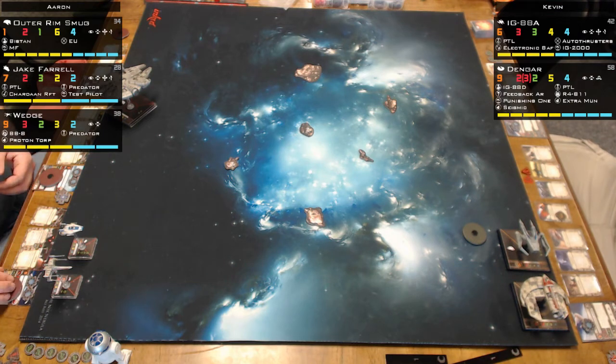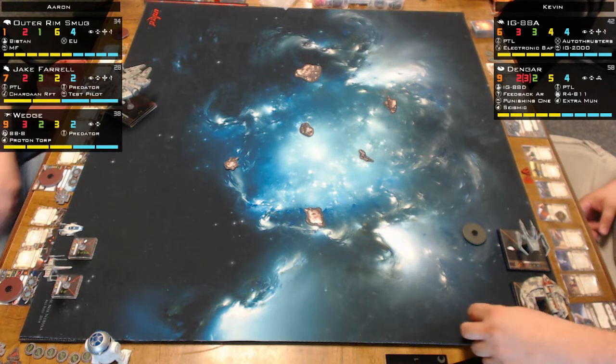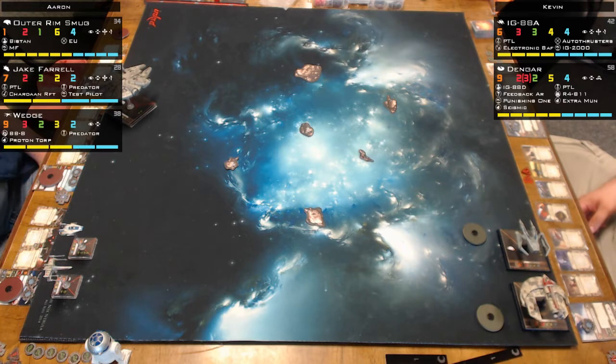All right, here we go — another one. Ben and Kevin covering this match. Kevin is playing on the right-hand side. Aaron is a first-time player at our tournament, actually from pretty far down south. Him and his wife came up; his wife wanted to go to IKEA, so he got dropped off to play the tournament while she was IKEA-ing it up.